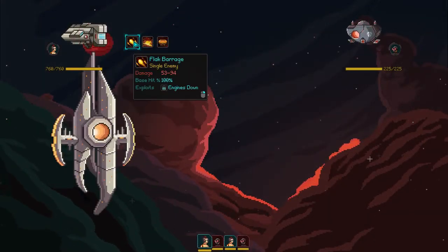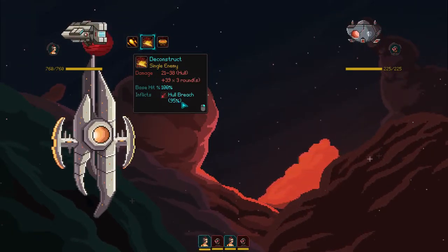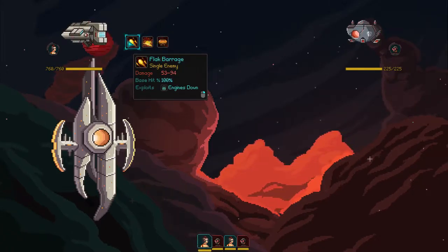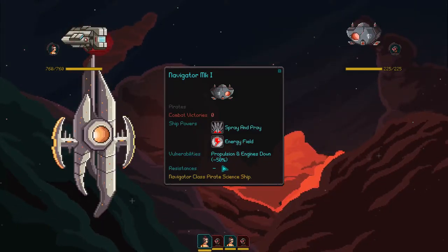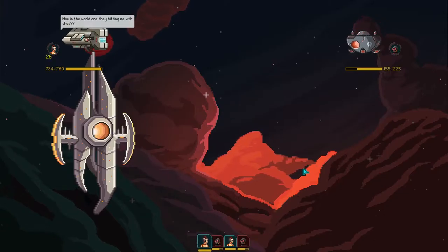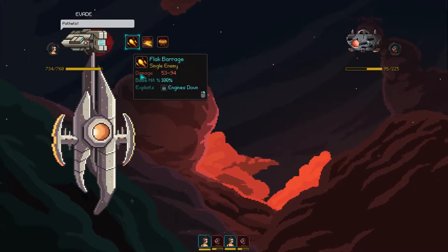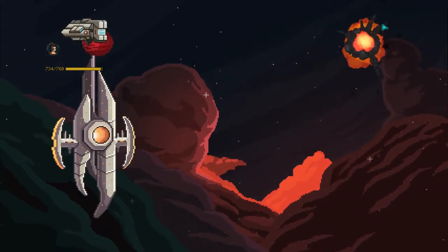We have three abilities: Flak Barrage, which has a chance of putting our opponent into engines-down position; Deconstruct, which gives our opponent a chance to hull breach and also deals damage over time; and Shock Mine, which has a chance to disable ship and exploits crew panic. His vulnerabilities are to propulsion and engines-down by 50%, so we want to try to get him engines-down. We'll hit him and see if we can affect that condition. It's a good idea to hit what the vulnerabilities are. We killed him in three hits — the vulnerability likely gives us extra chance for critical hits. We get a victory and some more rewards for the battle.